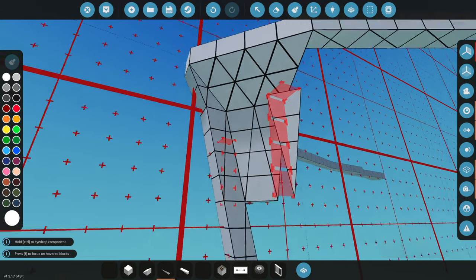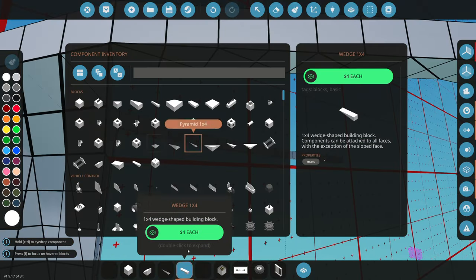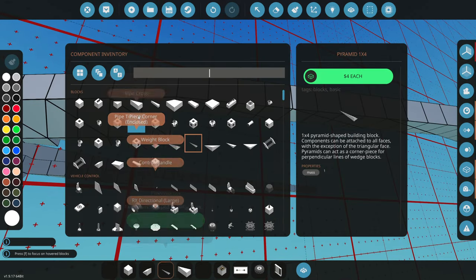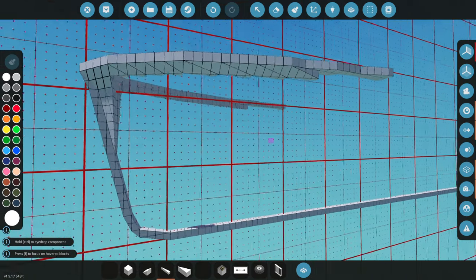We can't continue doing that because it actually causes gapping in the hull — you do not want that. So grab a one-by-four and do this. That's perfect. What do we do over here? We're gonna grab a one-by-two and drag it across, then over here we can do a one-by-four. Basically you just have to keep going up in block size the farther we go down. Something like that — awesome.